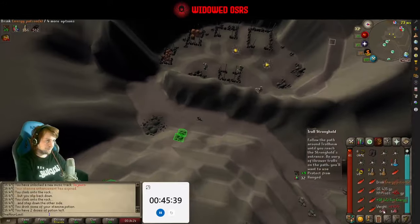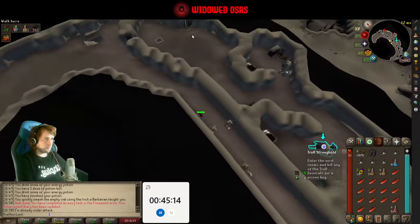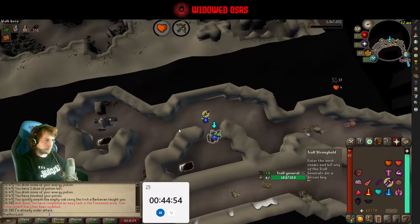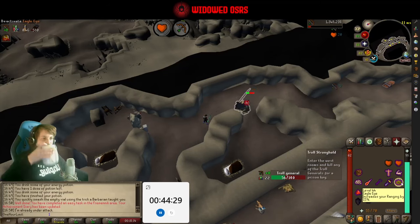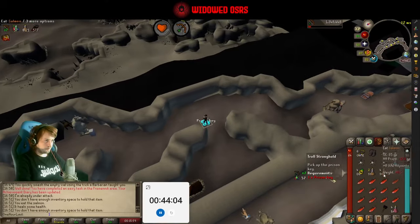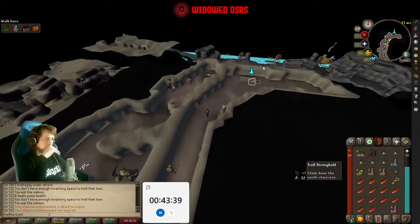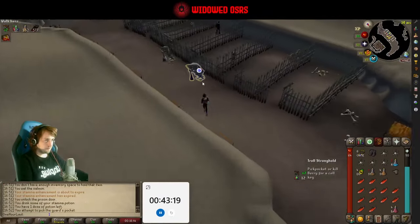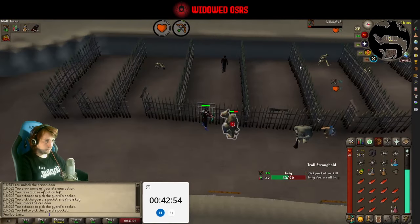I originally started going up there but then realised I probably didn't have the agility levels for all the shortcuts, so I just ran around with pretty ranged up. This quest is pretty simple — it's a lot of running back and forth through the troll lands, killing a few different enemies along the way, and then going back to Burthorpe to turn it in. Nothing too complicated, but it is a requirement for Desert Treasure, so something we had to get done either way. Just moved it a little ahead in our schedule.